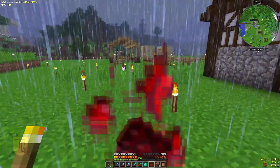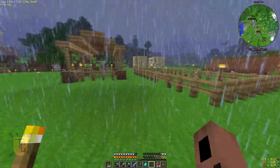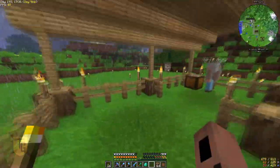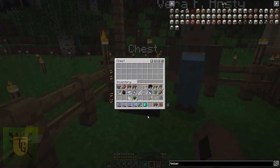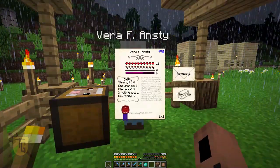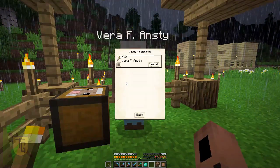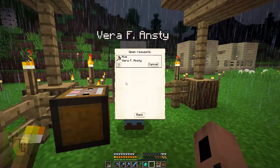Here comes the rain — everybody stop work. Don't want to get soggy now. So, Vera's here, and there's nothing in there. Is she going to have a request? She wants an axe. What does she need an axe for? Is she going to chop up some sheep? That's strange.